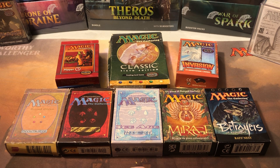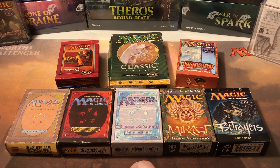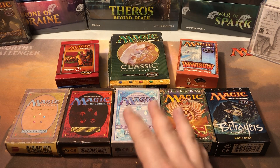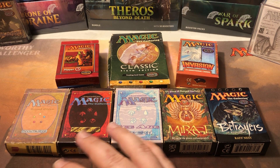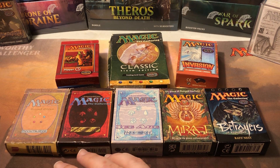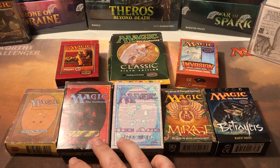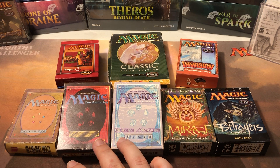They also realized that kids were the biggest market share for selling products. So if you can get kids into the game, you can sell a lot more product. They started catering more towards younger kids — took out everything that said 'demonic,' changed all the risqué artwork. That was the first time the artwork had changed on the cards.